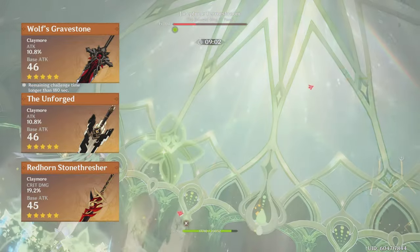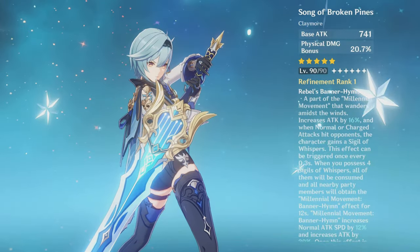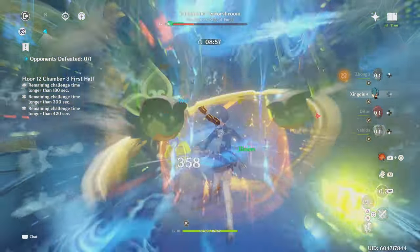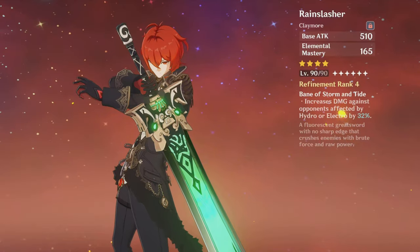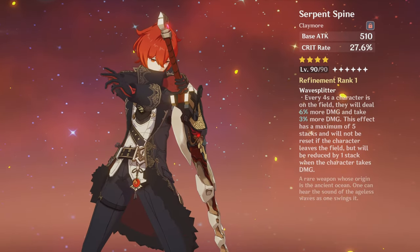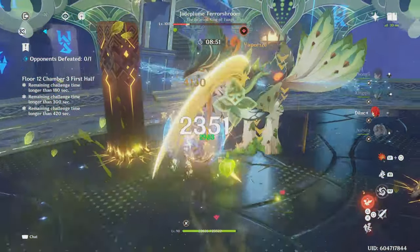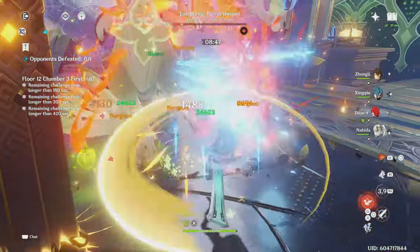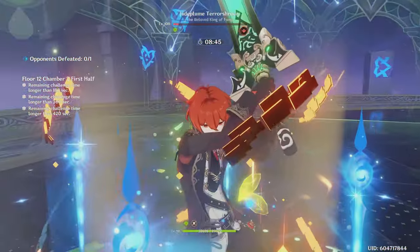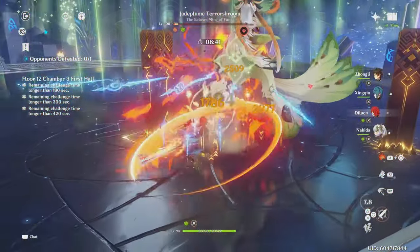So I highly recommend to use these Claymores if you have them, but if you don't, you can also use the Song of Broken Pines or the Skyward Pride. For 4-stars, there are some really good options that can out-damage the Skyward Pride: the Rain Slasher, the Serpent Spine, and then the Blackcliff Slasher. The Rain Slasher is especially good because it gives a lot of EM, so when used to Melt or Vape, this weapon deals a lot of damage. It's also especially good for Vaporize because of its passive, which increases damage when enemies are affected by Hydro.